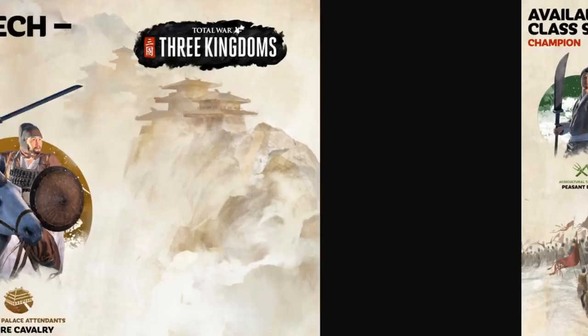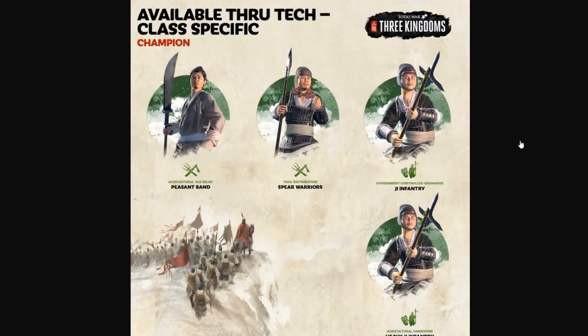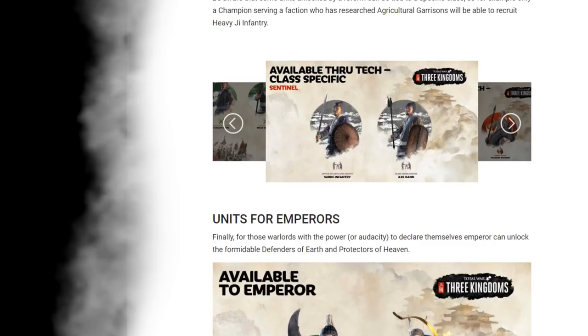The champion gets the peasant band, spear warriors, and the Jian infantry and heavy Jian infantry through class-specific reforms. Plenty of stuff to go around.